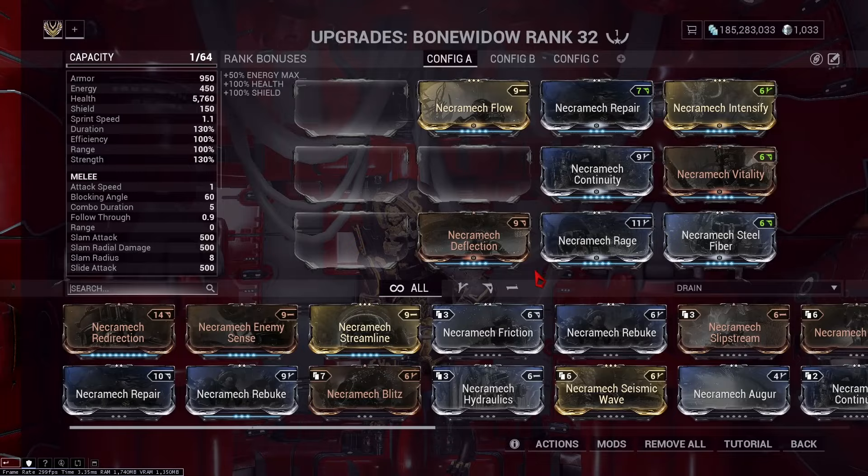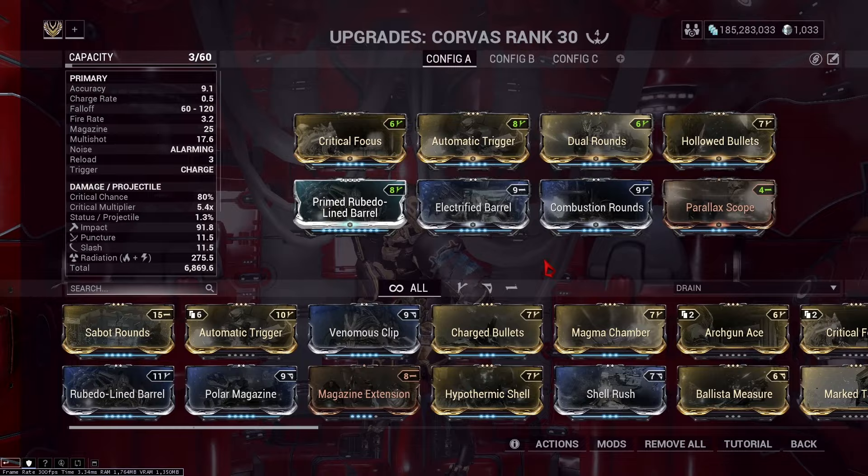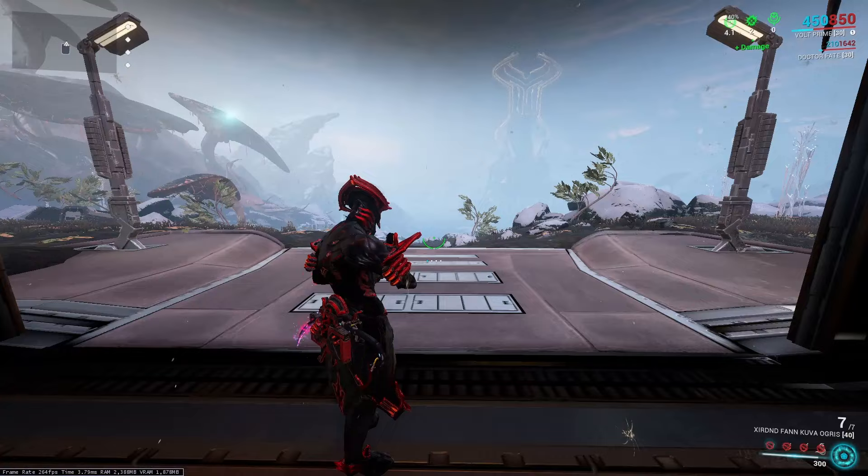You also need a Necramech. It doesn't matter which one, but mod it for survivability. What does matter is your Arc Gun. When tuned through a Volt Shield, the Corvas can one-shot each leg with this build.